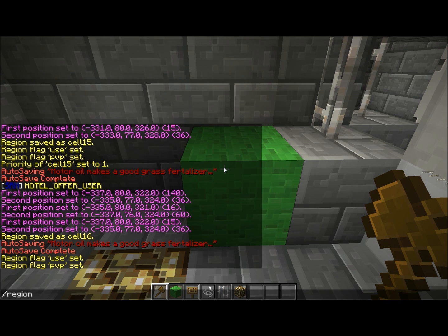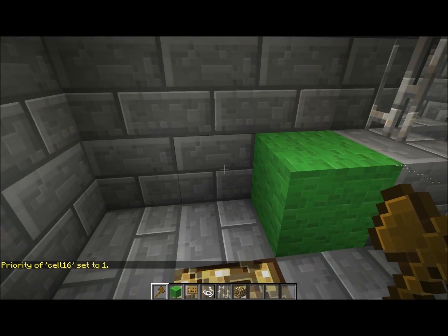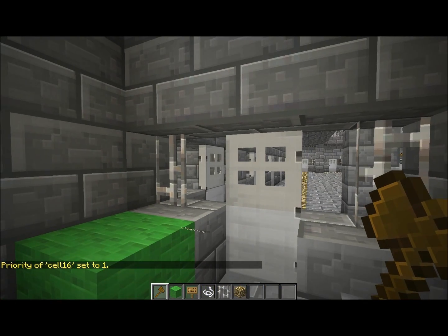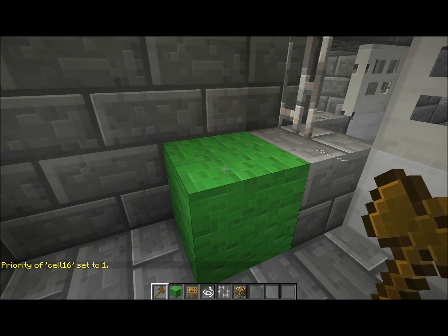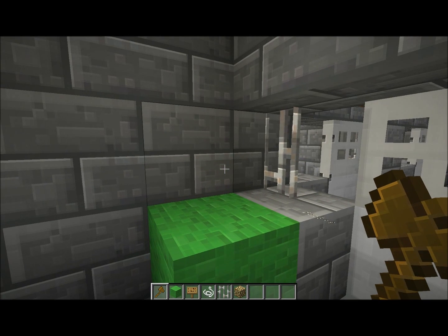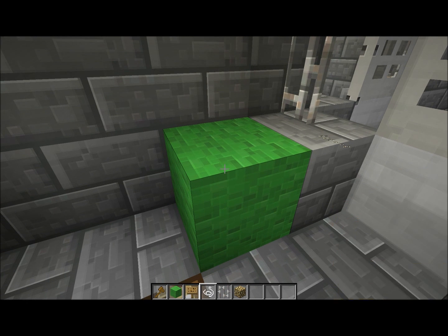Now, if you want any of these flags to actually work, you want to do region set priority cell 16 to 1, or it has to be a number higher than the priority of your big regions protecting all of your prison. Otherwise, all the flags you have set in your big region that goes over the entire prison will override the flags that you set in this room, and these flags will not work.